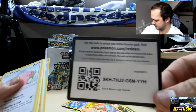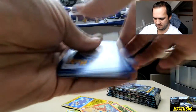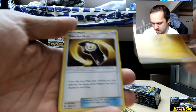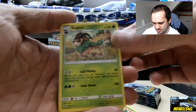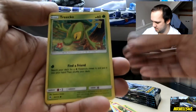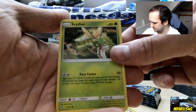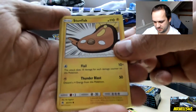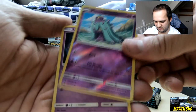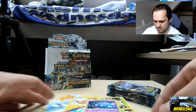Straight into pack three — code card there, spin round one, two, three, and four. We've got lightning energy, Counter Gain, Gogoat, Moomoo Milk, Chansey, Trico, Pikipek, another Scyther, Stunfisk, a reverse Mareanie, and to finish a regular rare Unown. Very nice.